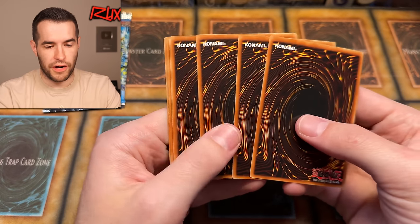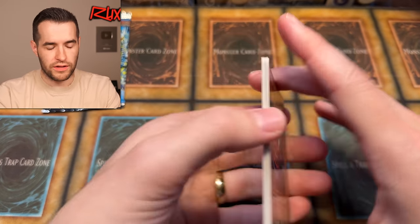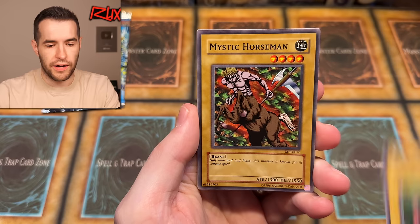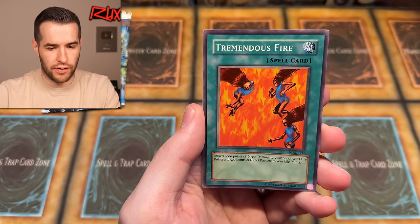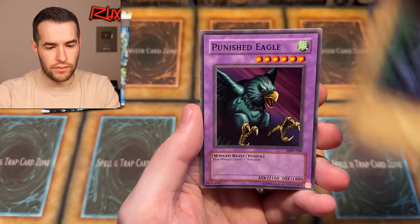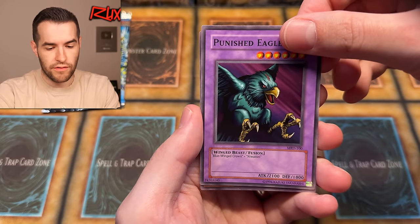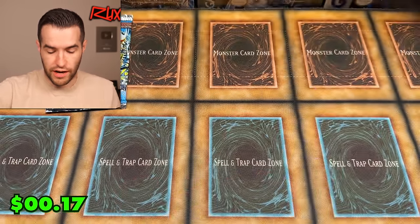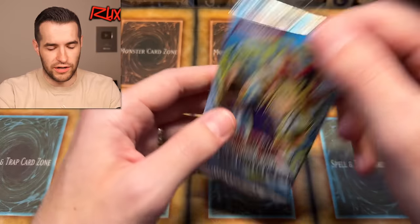Two packs left. We could get original Blue Eyes — we should probably save potential Blue Eyes for the end. Metal Raiders is my favorite set. Give us a Petite Moth right here, right now! We have Electrical Lizard, Ryukation Powered, Mr. Corseman Ruxon Special, Swan Battle Guard, Tremendous Fire, Trent, Punished Eagle, and a little guy. That was a pretty rough Metal Raiders pack — none of our hits, none of our exciting cards.